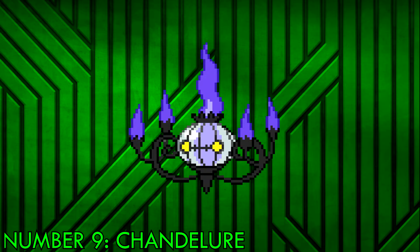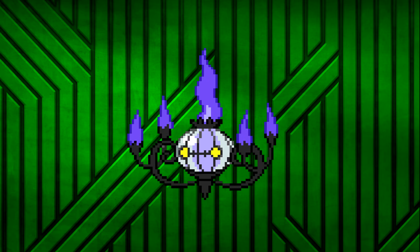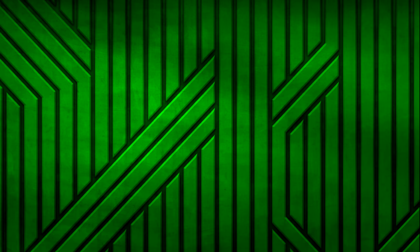Number 9: Chandelure. How could a Chandelier Pokemon possibly be overpowered? The answer is simple — Chandelure is an absolute bulldozer in terms of special attack. After all, the Pokemon does absorb souls by hypnotizing targets with its flame, so naturally you'd assume it could deal some damage.